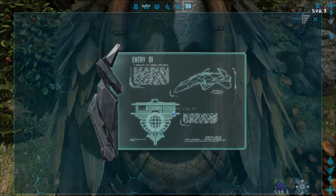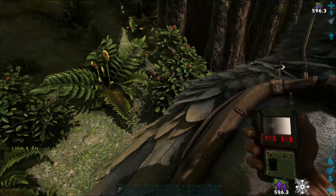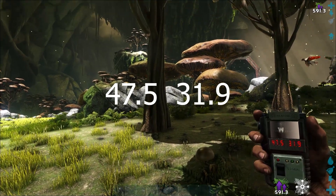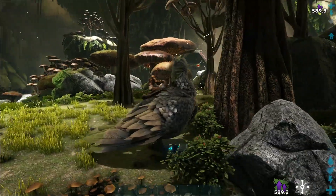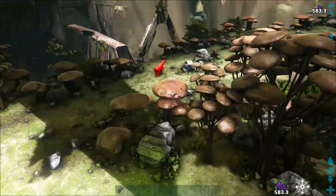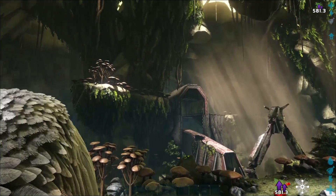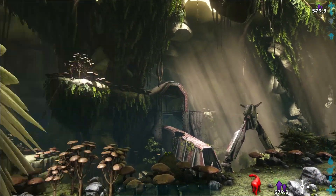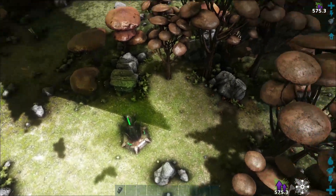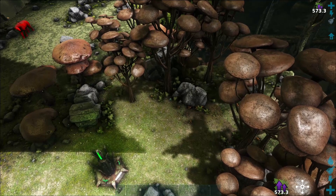It is Diannon Log number one, and it is at 47.5 by 31.9. Just to give you a better idea of exactly where this is: you have the portal room right there, the charge node right here, and then you have the Diannon note right there.